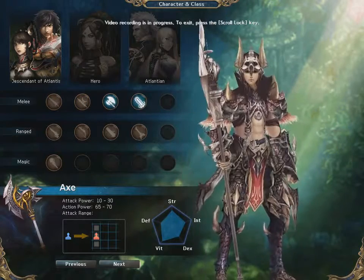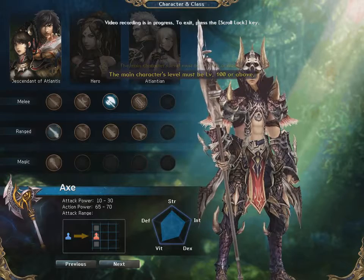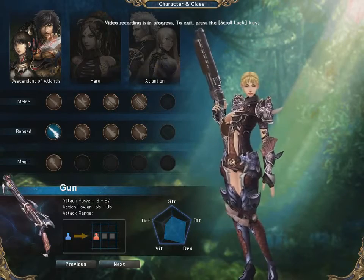First things first, the character creation. Once you have created your account, logged into the game, and chosen the server you wish to play on, you will be at the character creation screen. The first step is to pick from the three available races.